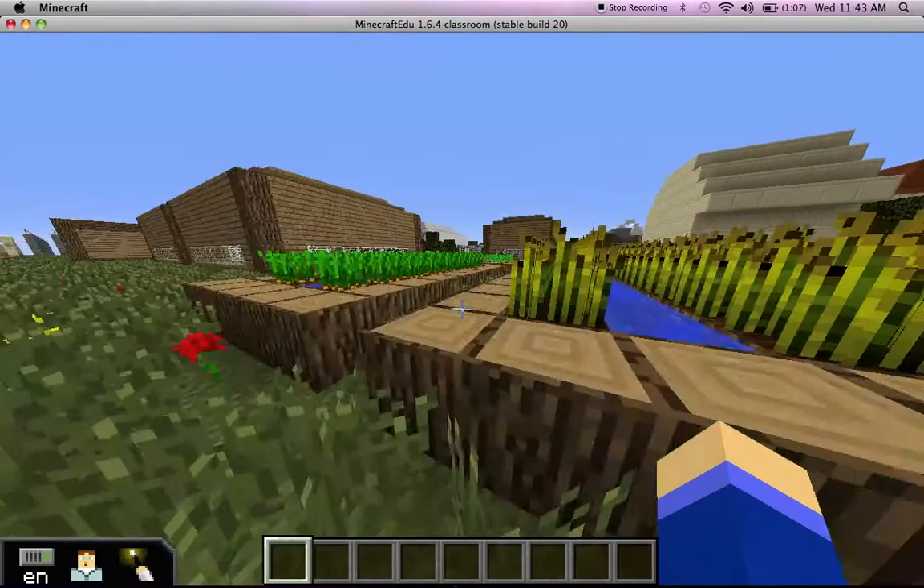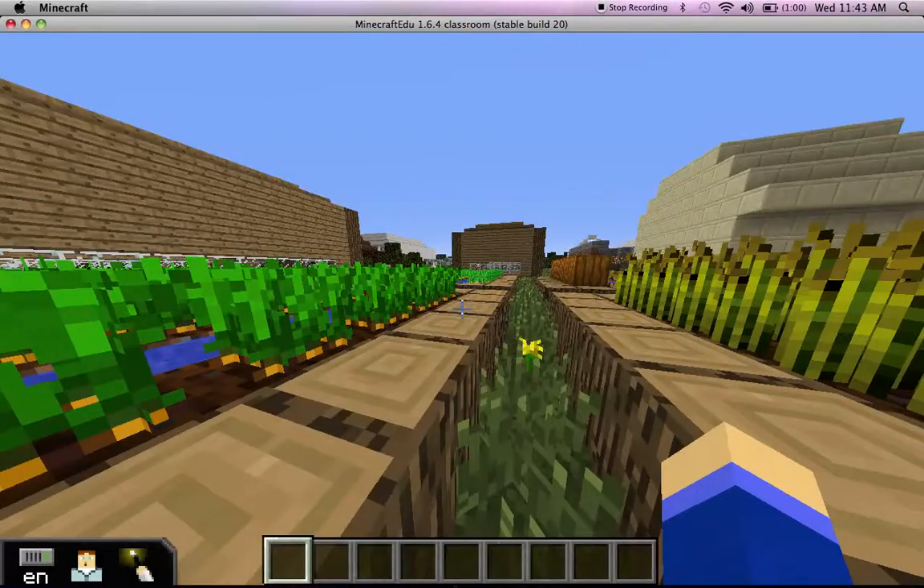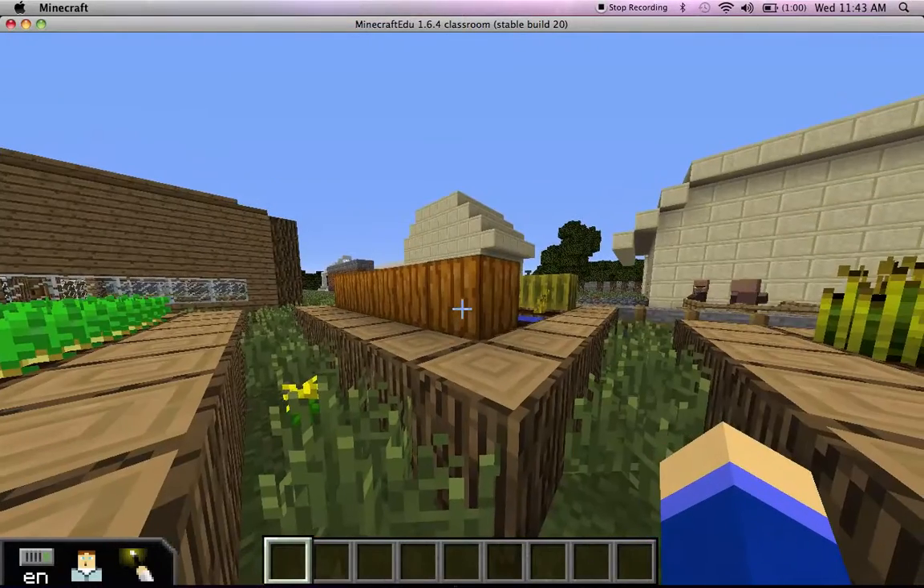So over here we have our little farm. We have wheat, carrots, potatoes, and pumpkins and melons.